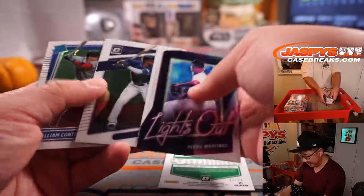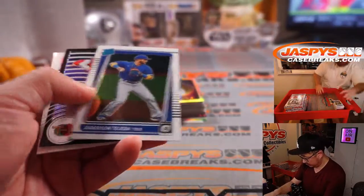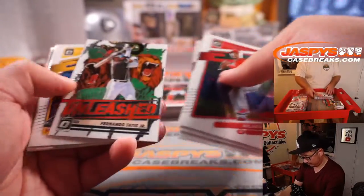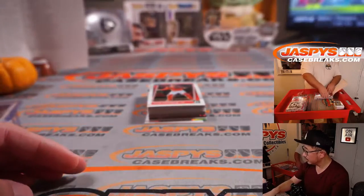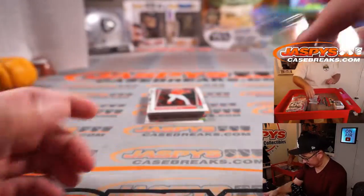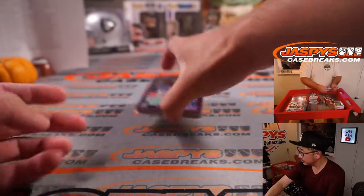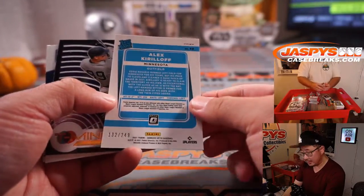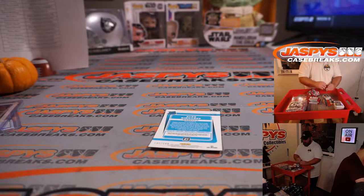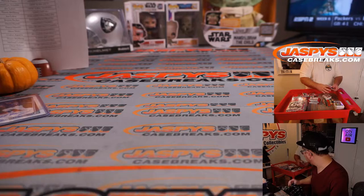We got Whit Merrifield 22 out of 75 for the Royals, that's going to go to Kyle. It might not be an autograph hotbox — the autographs popped early but I haven't seen one since. Hotboxes will have five autographs total. And we got an Alex Kirloff 132 to 249. That's box one in the books. Patrick Davis got the Twins for the Kirloff, and we'll do an autograph recap at the end as well.